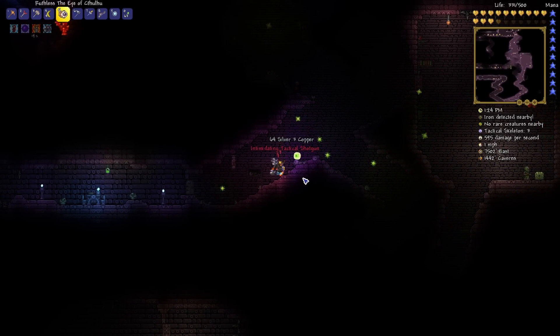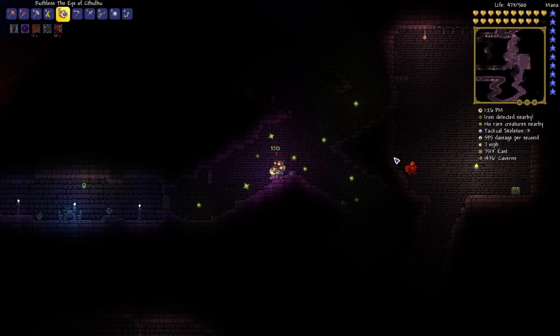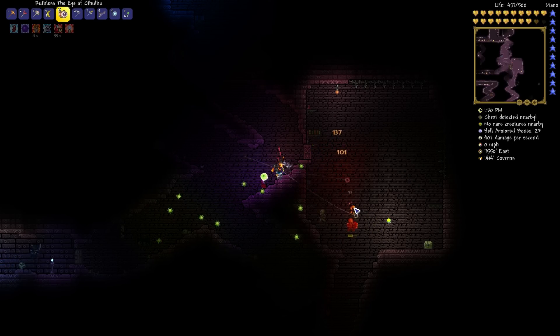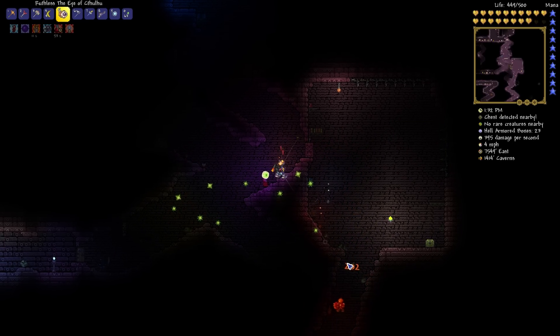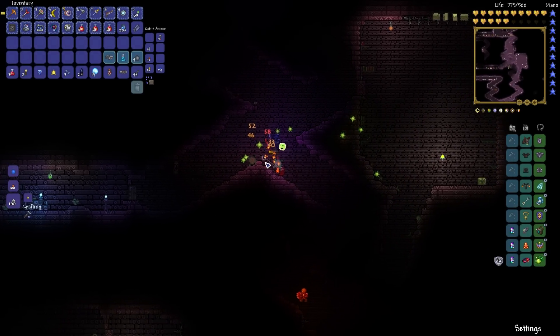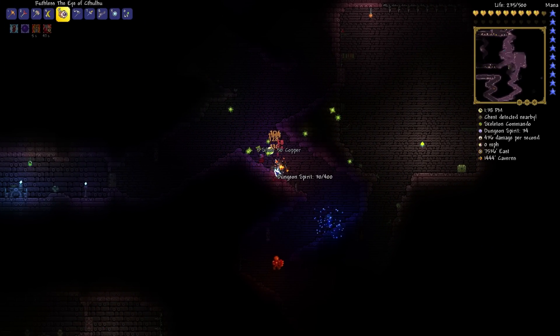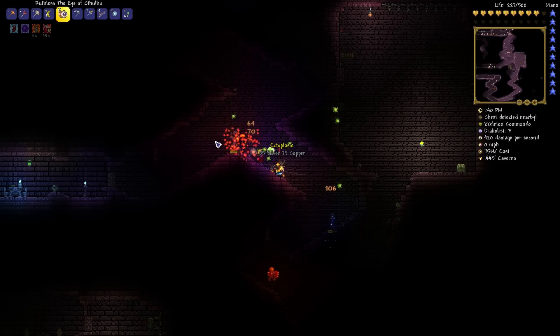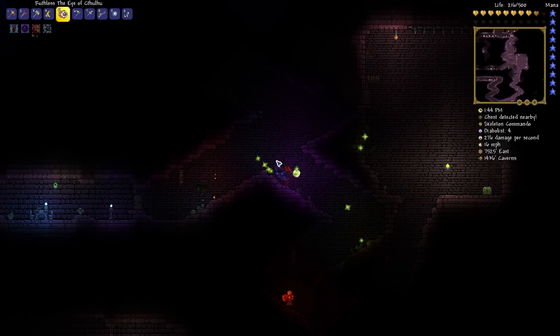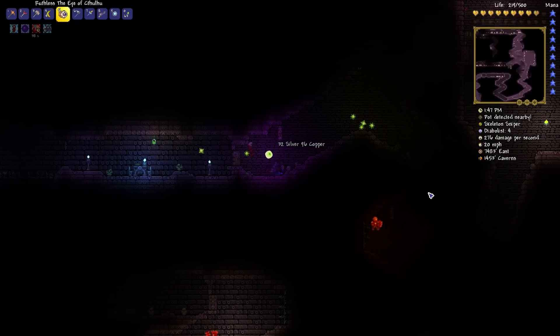What just dropped? An intimidating tactical shotgun — well hello! That's really great for rangers and much alike. I'll go ahead and hold on to that, very nice little pickup. So I actually got more than 10 — I got 14 ectoplasm. Probably enough to last for a little bit. There's 15, so I may just call it a day here. The spores are making quick work of those casters, very cool indeed.